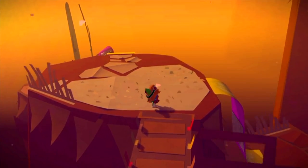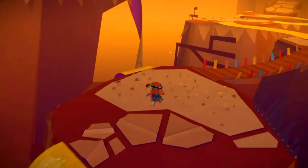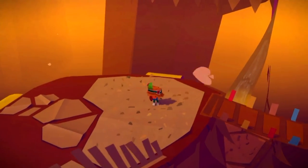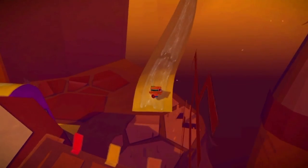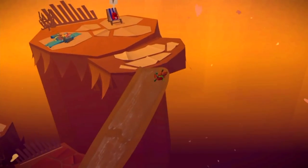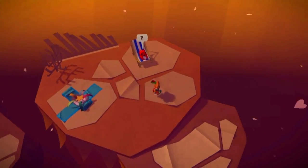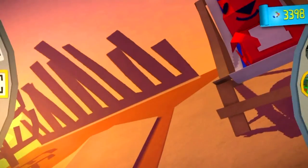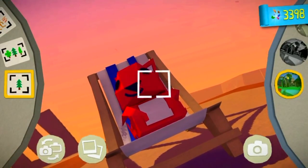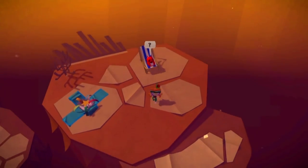Doubling back just a little bit from the previous present at the bridge, head down this yellow path, make your way up this gluey yellow path, and you will reach a blue present. To open up this blue present, all you need to do is stick a mouth on this squirrel and the blue present will open.